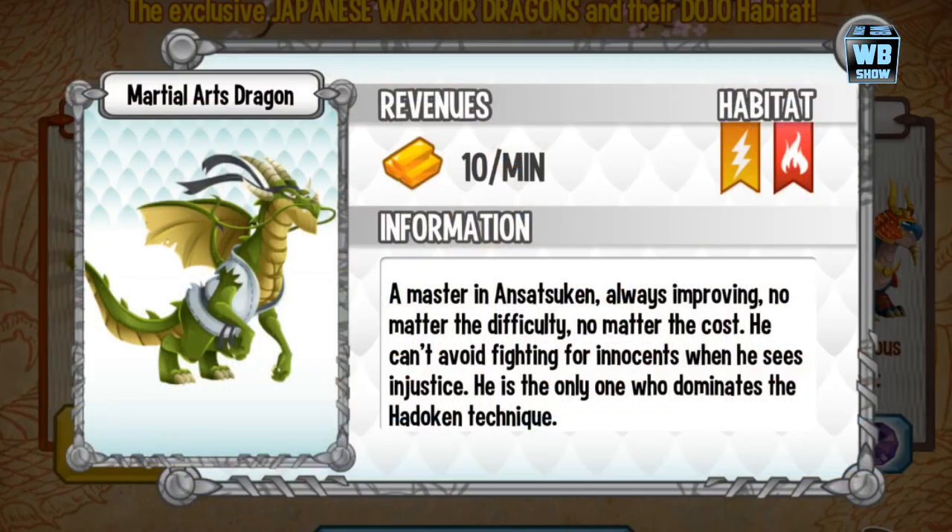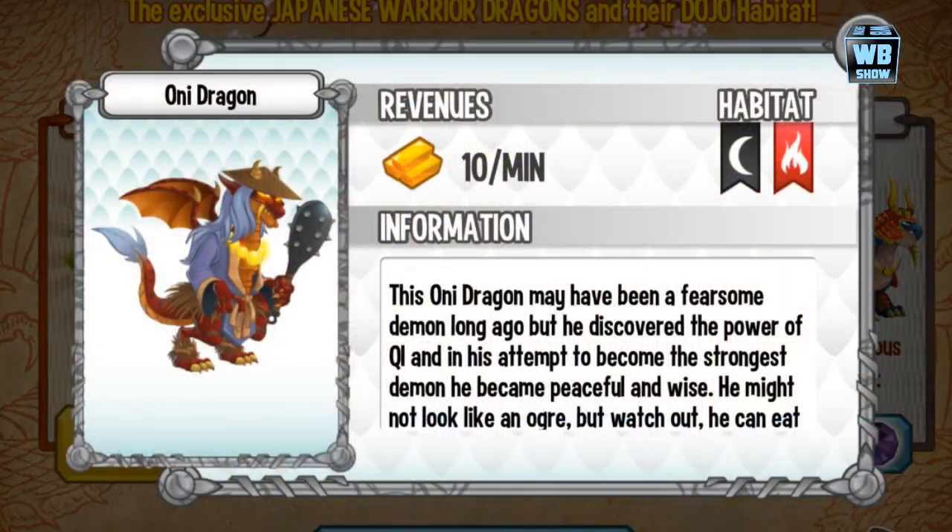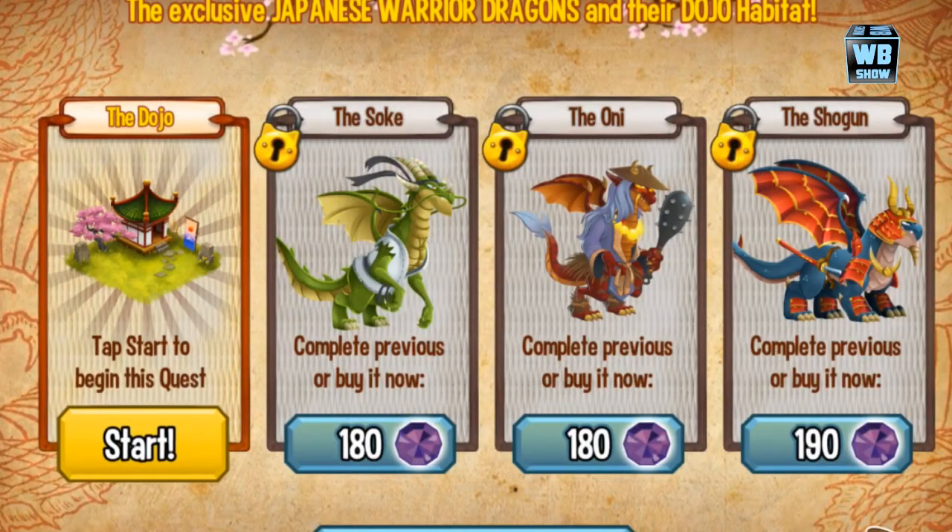There are three new dragons you need to collect, and they're right here. You have to complete the first quest before you can move on to the second, then the third, then the fourth — they're sequential.